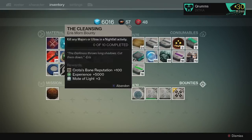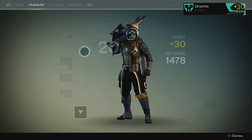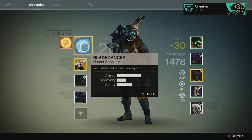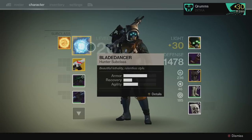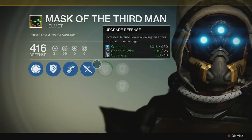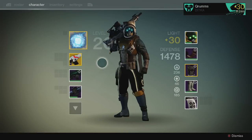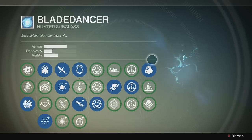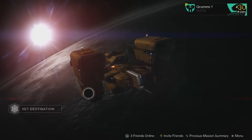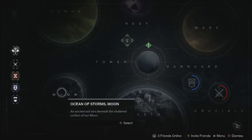One more time: we're going to rapidly kill 10 Hive with the Arc Blade. One thing you need before we get into it — you need the Blade Dancer Hunter. You can't do it outside of that. I use the Mask of the Third Man because I can upgrade it so Arc Blade attacks use less super energy, meaning my guy can last a pretty long time. The other perk I use is: killing an enemy with Arc Blade extends duration, which helps keep that energy going.